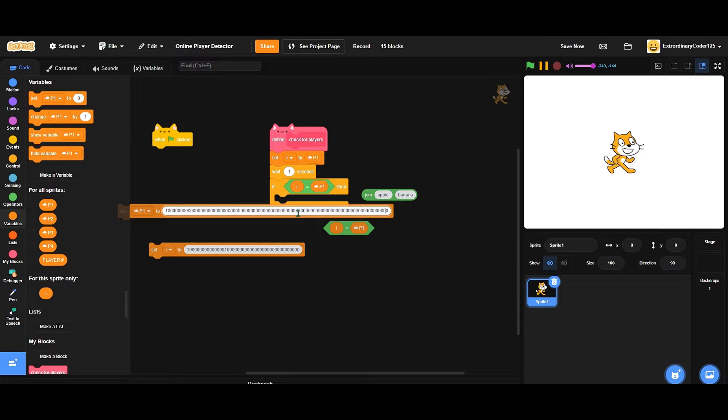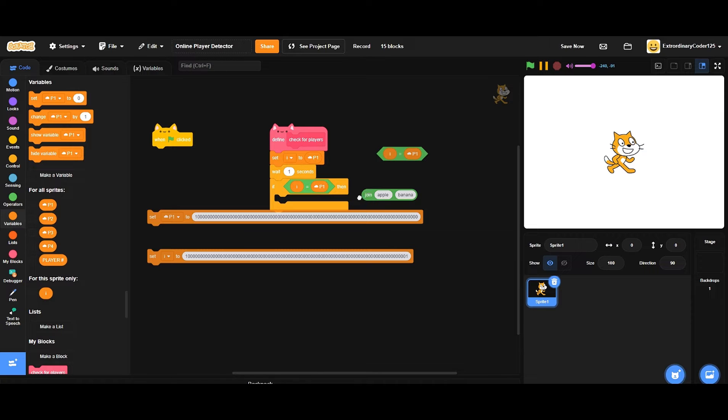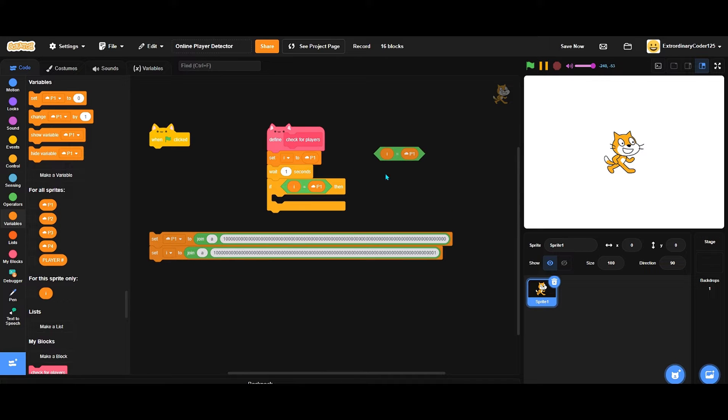If I set p1 to this and set I to 'add one', sometimes you want to store really long values - we don't want that to happen. But if we set p1 to 'join a letter' and this value, then set I to 'join this value and one', it says false. You saw that was different - this will help us make sure it's doing the calculations correctly.